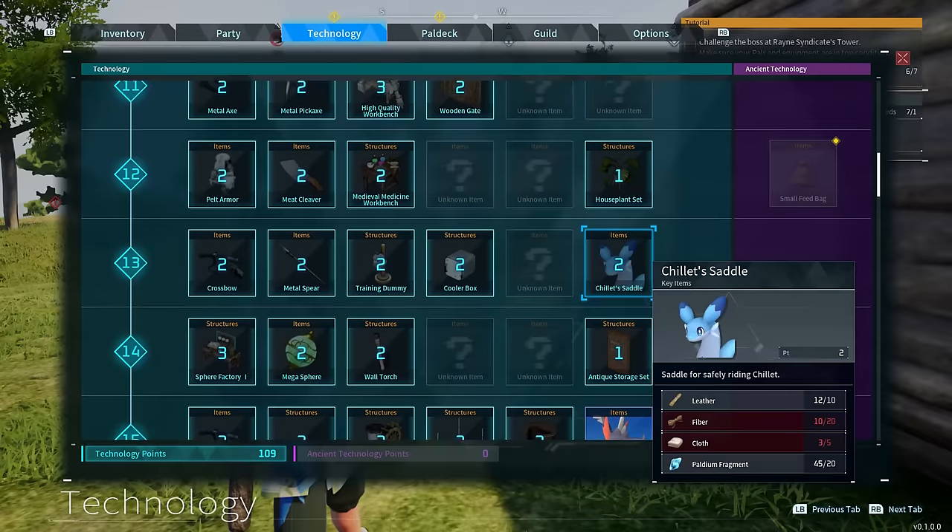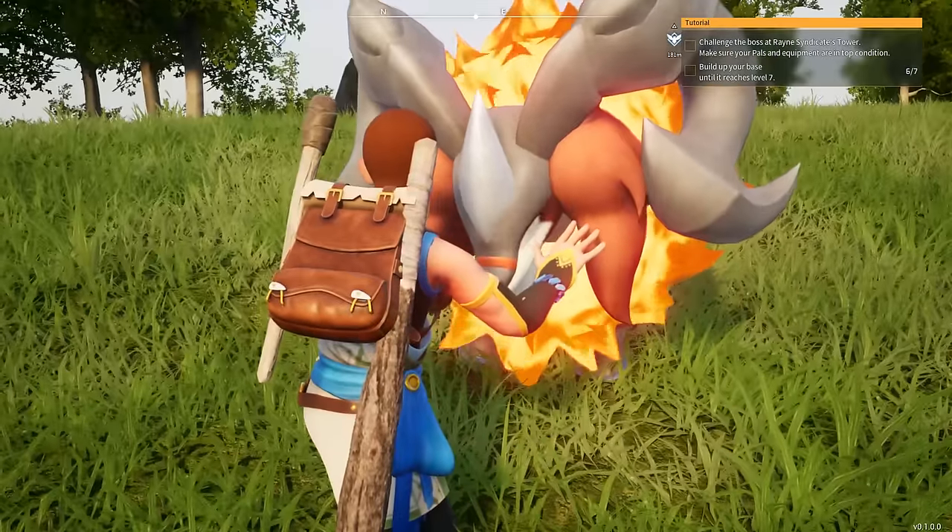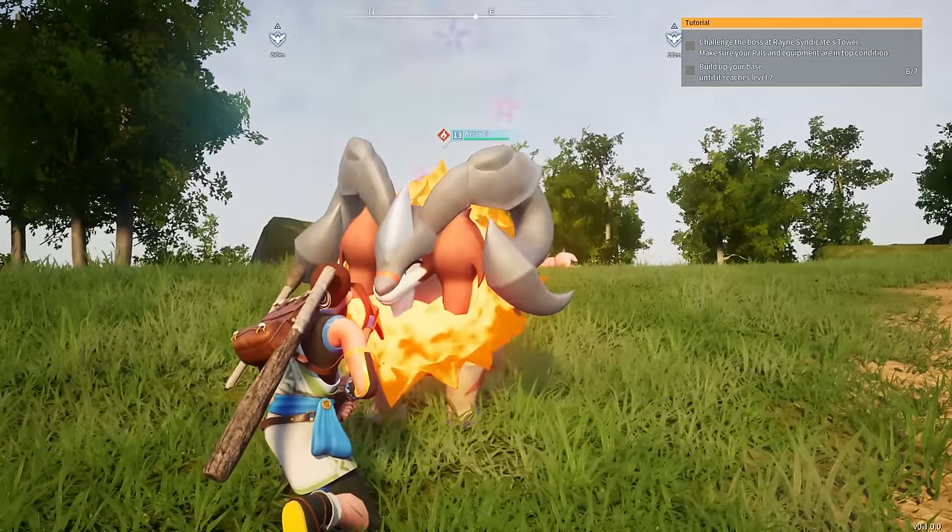Ingots are required to make a lot of things in the game. One important thing you have to use ingots for is a flying saddle — and further in this video I'll be showing you how to get a flying pal, specifically the Nightwing. But yeah, Arsox is one good pal to get really early and easily.